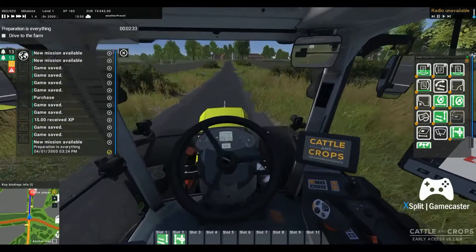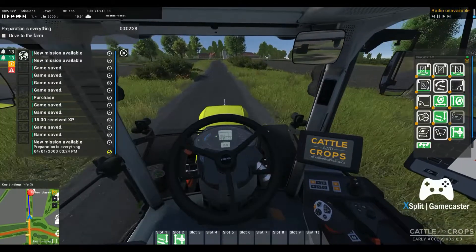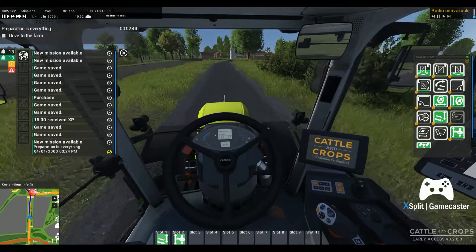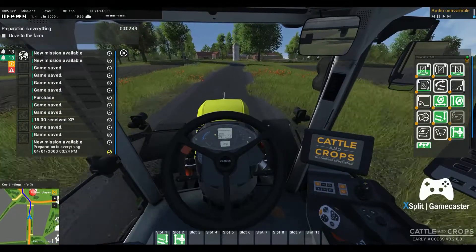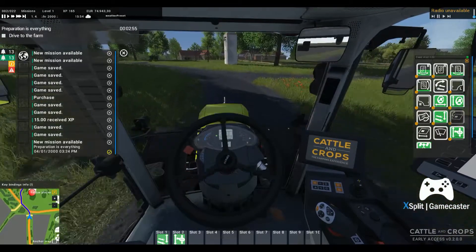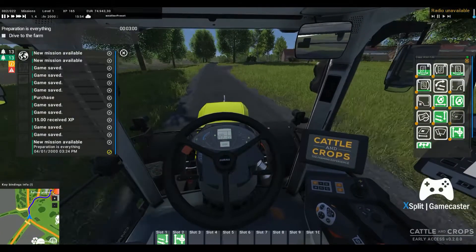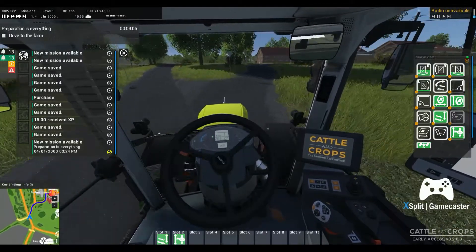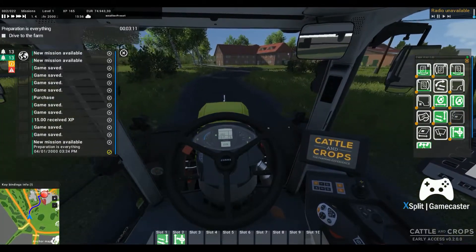Hey guys, Wheels 24/7 here — welcome back. We are back on Cattle and Crops doing the missions on the new map Albertal, I believe is how you say it. We're approaching the farm because we've got to grab a cultivator and see how that works. Thank you for watching the first video on this — if you missed that, we started up a new game save and profile so we could do the missions and get an introduction to the game.